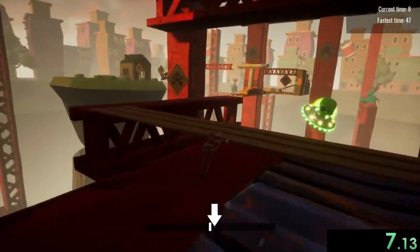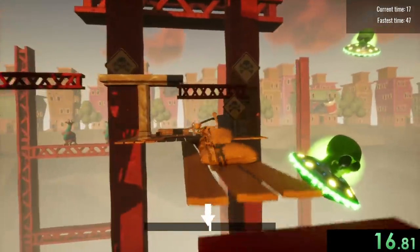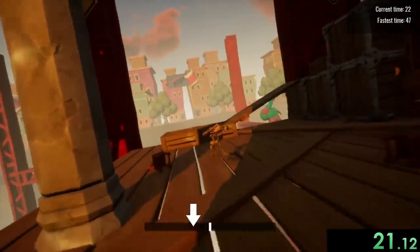Basically our character is drunk and we have to help him make it to his house. But that's much easier said than done, especially because the screen is going to randomly tilt to the left and to the right. So I have to always keep focused and just make sure that my dude doesn't die. And yeah, this can be really stressful.